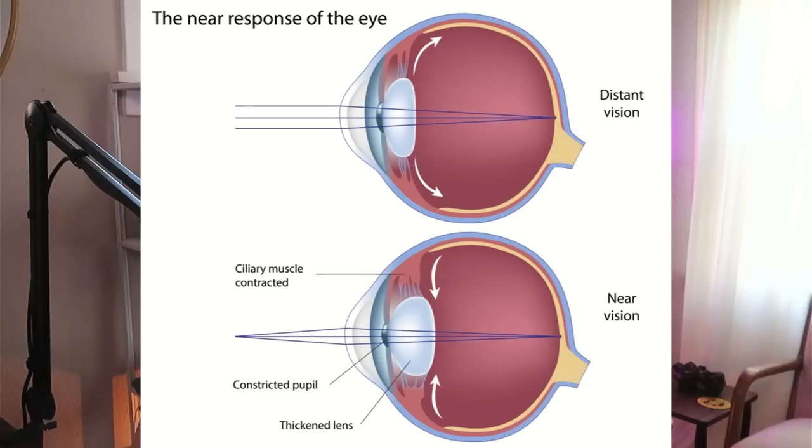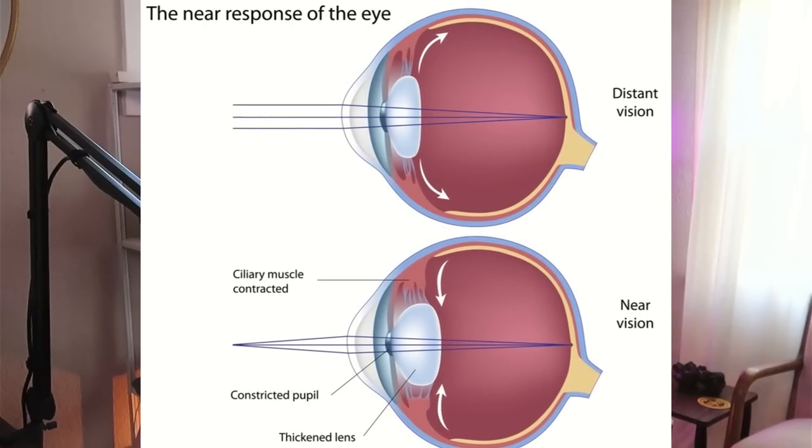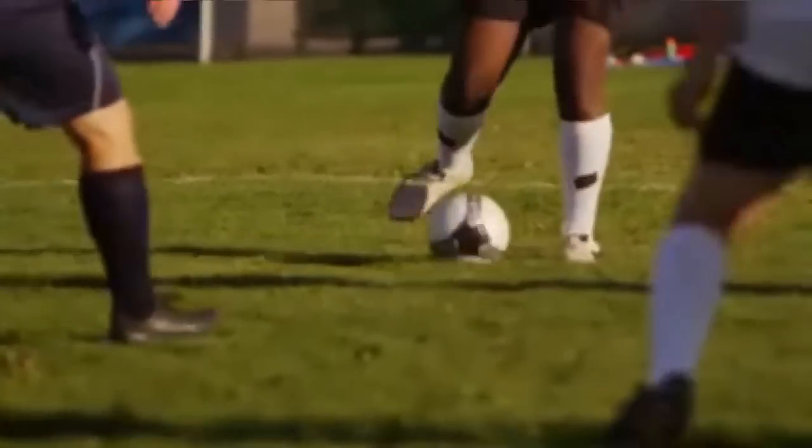Smooth pursuit: this is your ability to track a target in motion. Simply watch the target in the video without moving your head. Near-far: this exercises your eye's ability to perform accommodation, where your eye maintains a clear image or focus as distance changes. Just switch your gaze between a close object about a foot away and a far object a few feet away, and do that back and forth. Saccades: this is your eye's ability to abruptly change the point of fixation in a rapid manner. In the video, try to fixate upon targets as they appear on screen as quickly as you can.